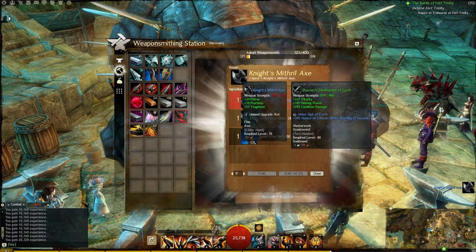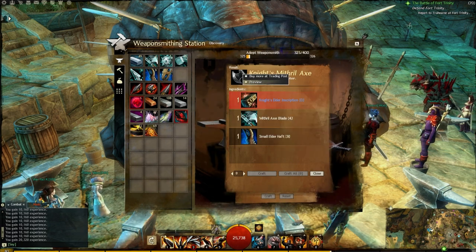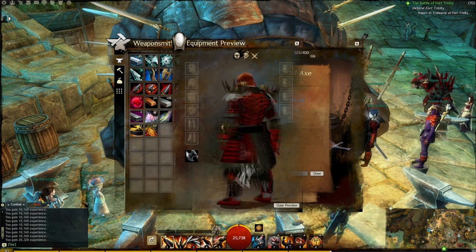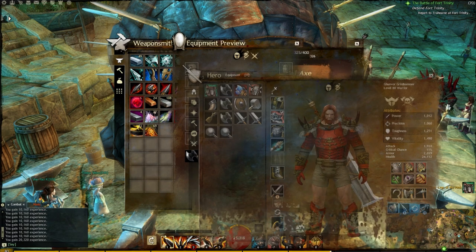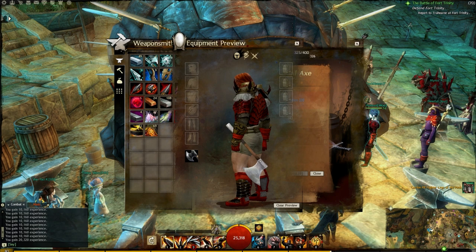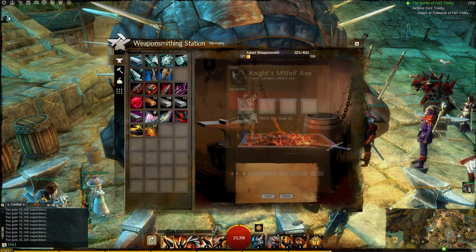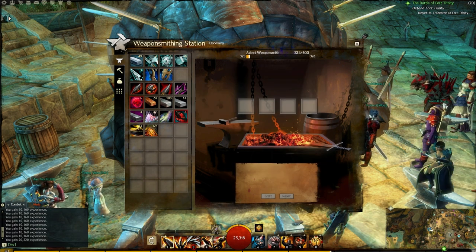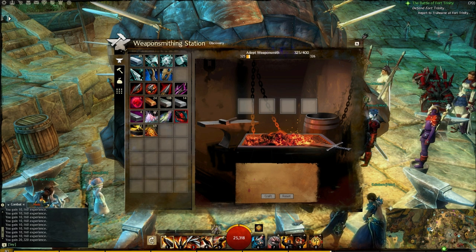That actually brought me to 325 — I don't need to make another one. We've made a knight mithril axe, which is a level 70 axe. You can preview it on the character — it's a very plain-looking axe. I always craft in my skivvies; it's a very manly thing to do. Now that we've hit 325, we're going to go to inscriptions.